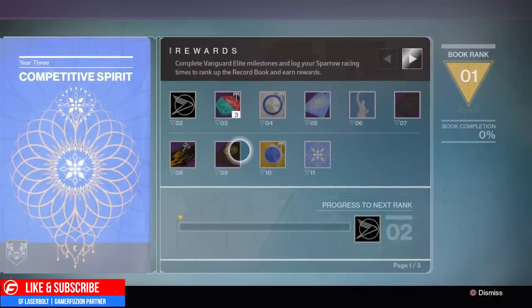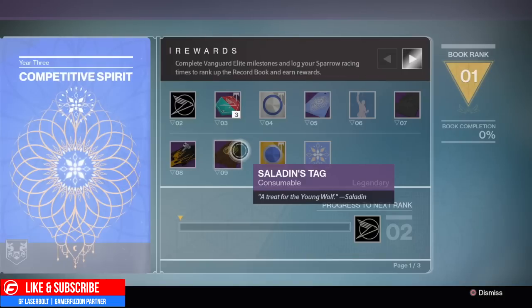At level number nine we have the Saladin tags. Once again we don't know exactly what they are, but it says 'a treat for the young wolf,' so I'm assuming it's going to coincide maybe with the sword. We don't know what the tag events are yet — we've asked and nobody knows.